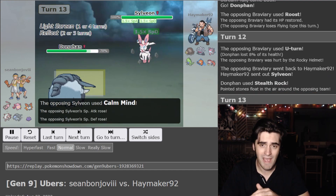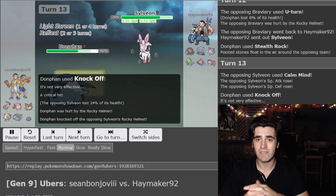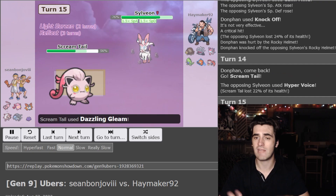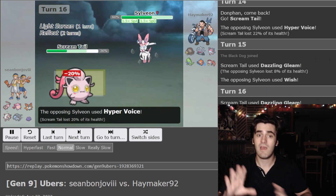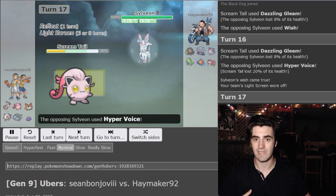Now this is where it starts looking bad for me. I think my opponent has a real advantage — I'm not sure how to deal with the Calm Mind Sylveon, and the way I figure, I'm just going to let him boost. I have a Ditto in the back; if you want to boost those stats, go ahead, I'll just copy them. So I go into Scream Tail and think: if he clicks Calm Mind, I'm going to Encore that, and he's going to be trapped — giving me an opportunity to get back in the game.